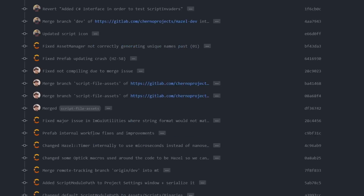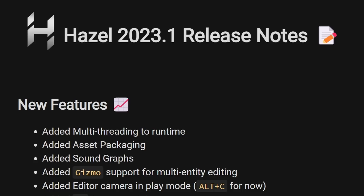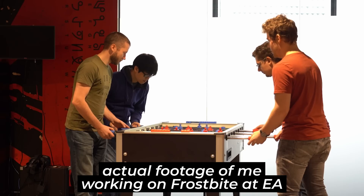The biggest release we've ever done for Hazel is now out. It's now available — over nine months of work, 420-something thousand lines of code added, an amazing team and community, lots of work later. Hazel 2023.1 is now out. The very first thing I want to do is thank all of the supporters who helped make this happen. Without your support on Patreon, none of this would be possible, and I would still probably be working on Frostbite at EA.